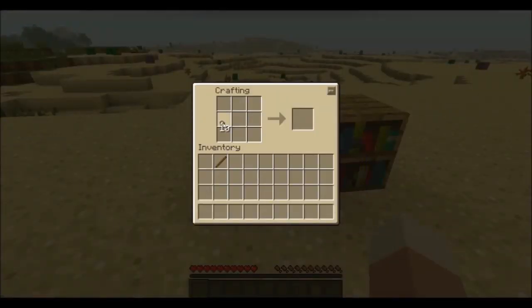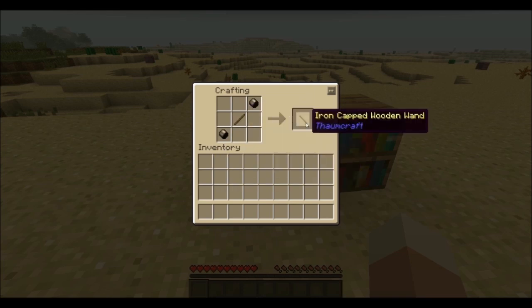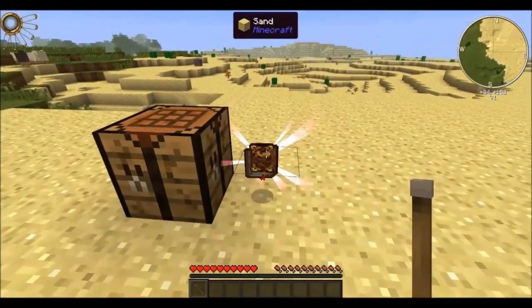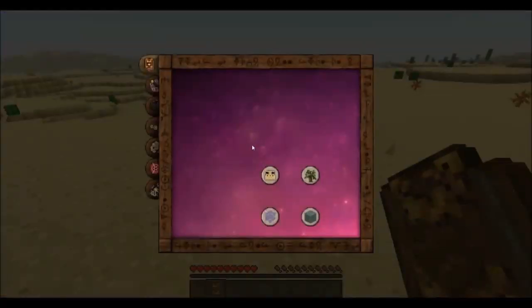To get started you will have to craft yourself the first basic wand, the iron-capped wooden wand. With it you will be able to right-click a bookshelf and extract the Thaumonomicon, your in-game guide for the mod. Whenever you are unsure about something, it's worth checking this book for further information.